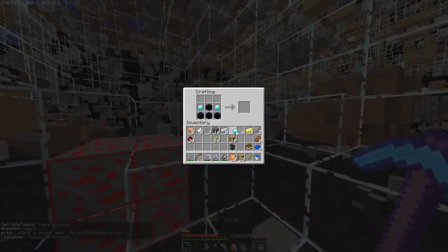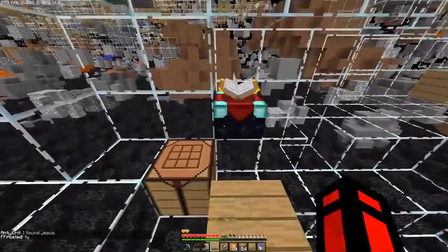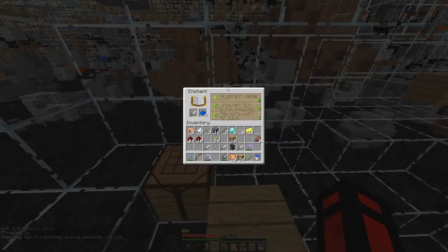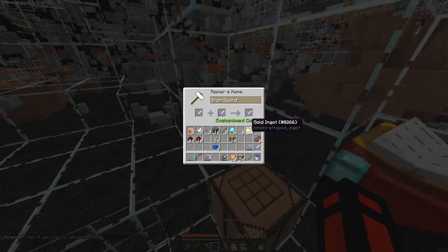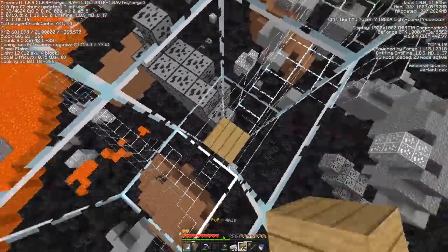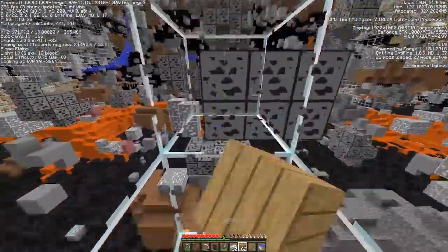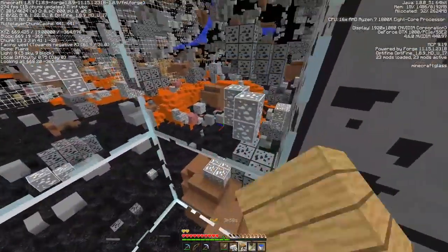We got four obsidian. Diamonds, book, enchantments — that was very quick! I'm going to go for Sharp III iron because sharpness swords are very accessible. I got Sharp III swords. Holy crap, I found like a strip mine from the guy earlier — he was using torches. Wait, what's the point of using torches? We have glass. What's the point? Very interesting strategy.